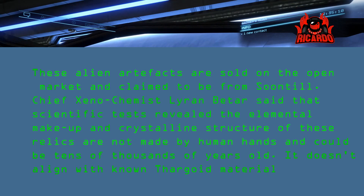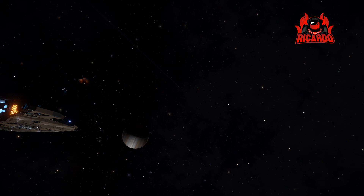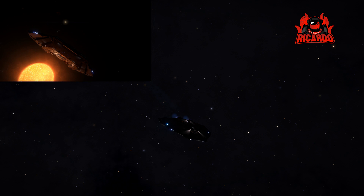There's a little bit of lore you'd find on Galnet and the Canonn Research group. They are a crystalline structure tens of thousands of years old, but they don't appear to be aligned with Thargoid material. Are they attached to the Guardians? We don't know — this might have just been forgotten, a little bit of worthless lore that's been put into the game.